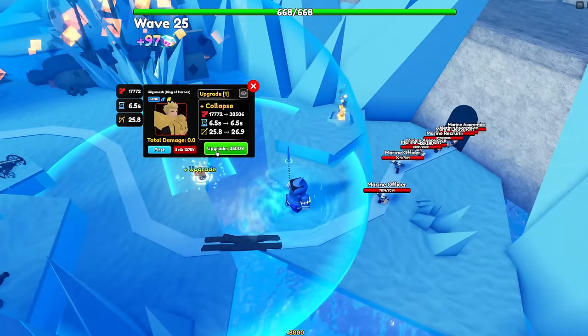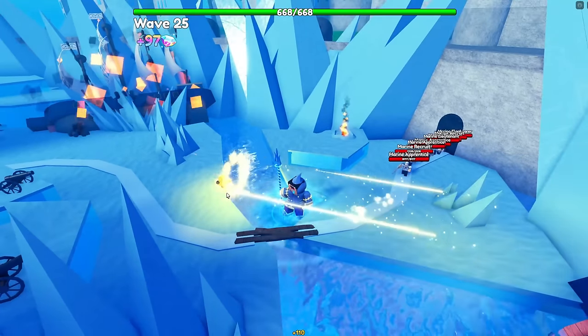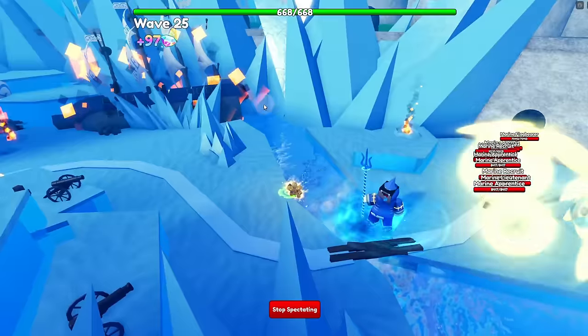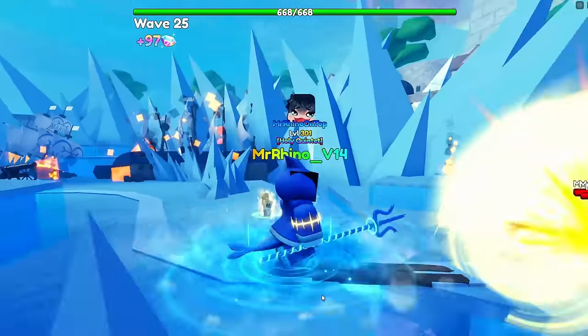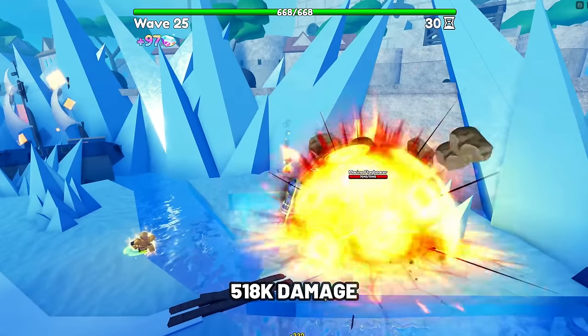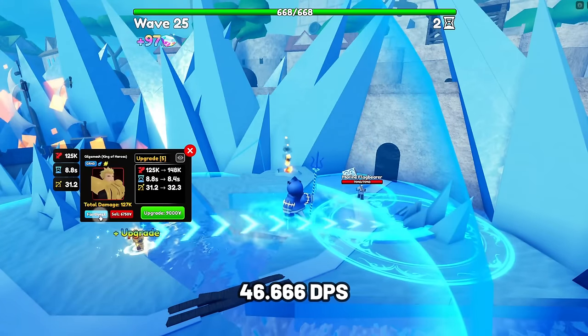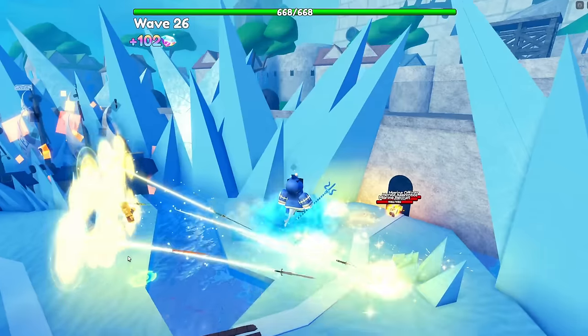Next unit is Gilgamesh King of Heroes. Gilgamesh is still one of the best ground units, especially since he can hit both air and ground enemies at later upgrades and even unevolved, which is insanely strong in Update 18. At max upgrade, he has 518,000 damage with a SPA of 11 seconds, making his DPS 46,666 — one of the best DPS units in Update 18.